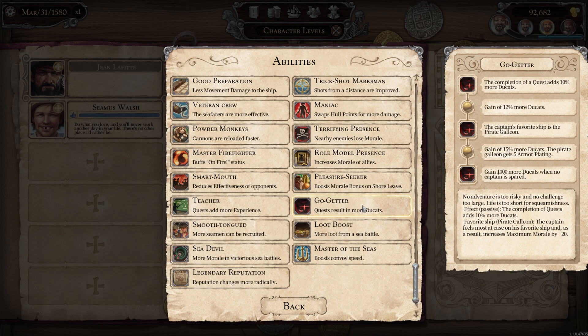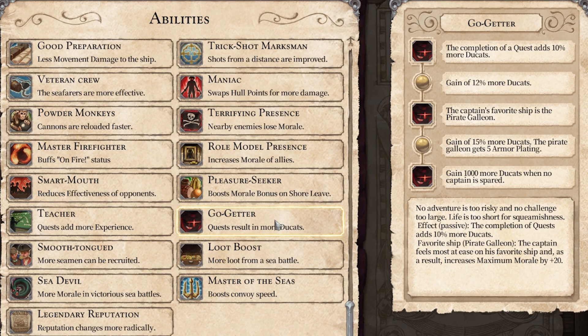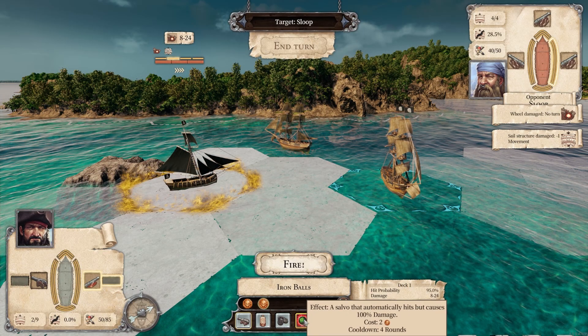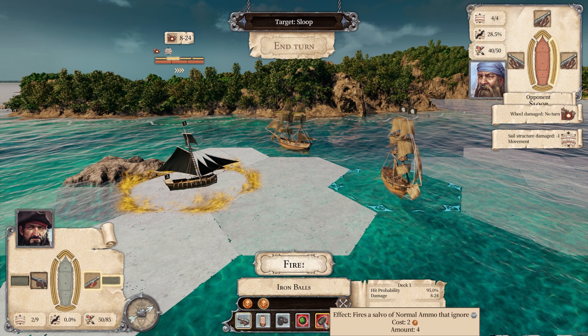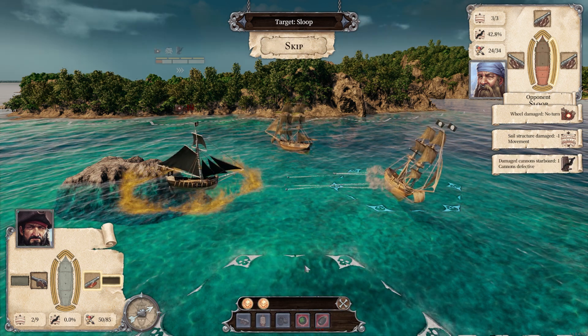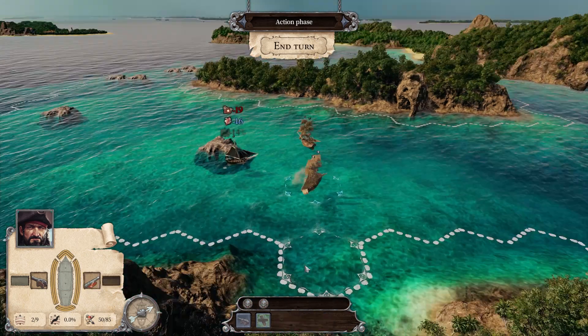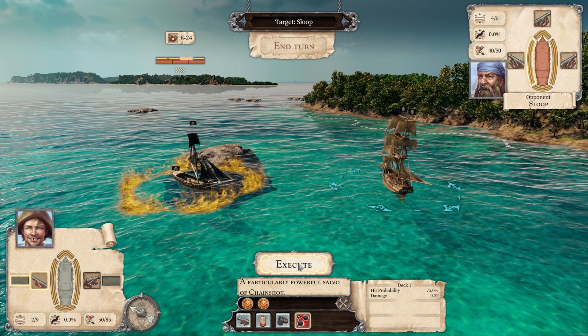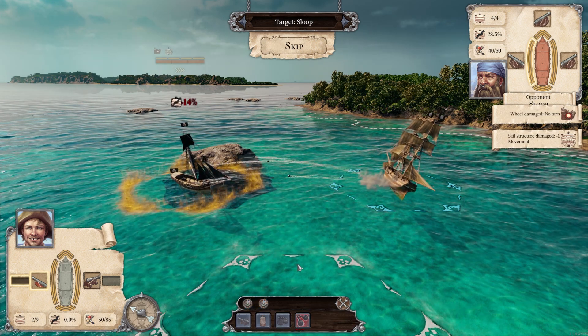Or how about Go-Getter? This is a passive effect that gives you 10% more money for completed quests at the beginning. For offensive fun, we equipped our captain with the Armor Piercer, which ignores the enemy armor and deals damage directly to the hull. Or the huge chainshot, which tears the sails of the opponent and causes movement damage.